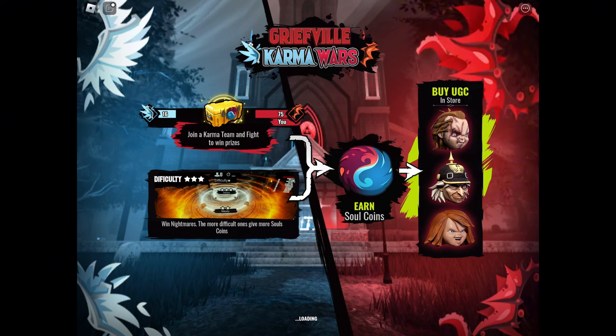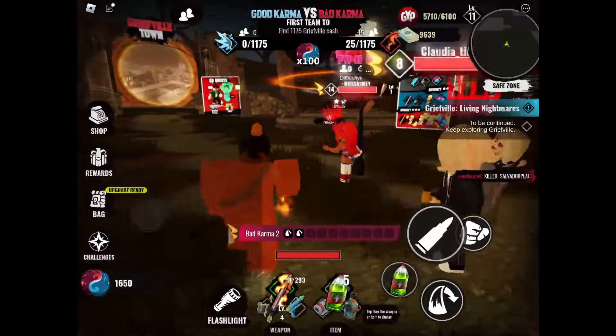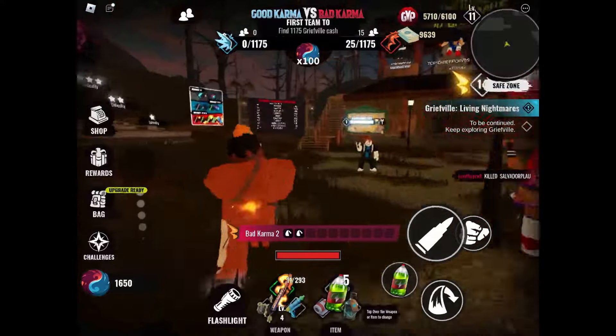When you are in the game, it will ask you to choose a sign. I recommend choosing bad karma because most players choose this. After picking your sign, you have to click the shop button on the left side of your screen.